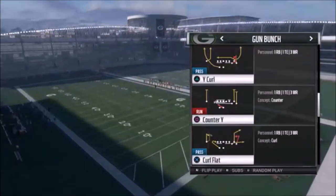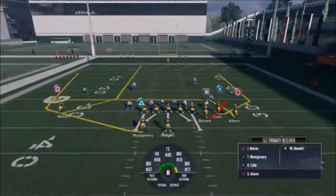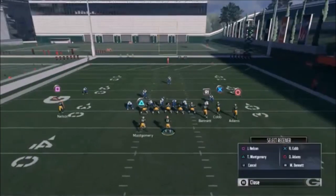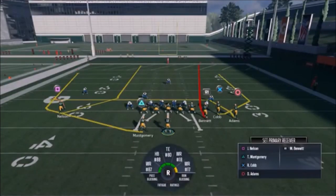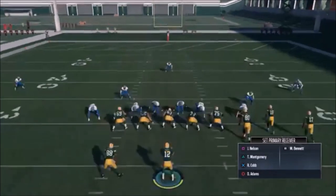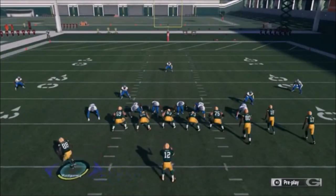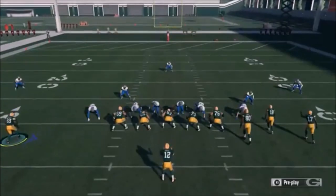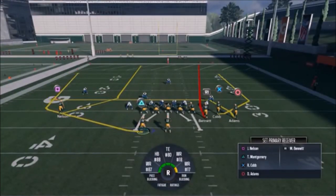The first play I want to show — and my favorite play out of this set — is the Y Curl. This play is really simple. All I want to do is put my R1 route on either a streak or a fade; it really doesn't matter. If coverage looks outside I want to go inside, and if it looks outside I put him on a fade and pass lead outside. You can motion this halfback out, but I find he works just fine in the backfield — you're not giving away location with motions.